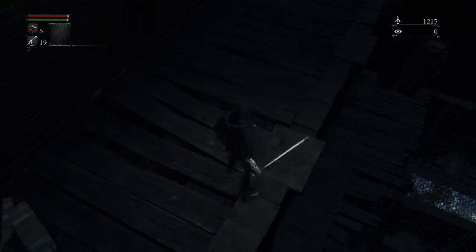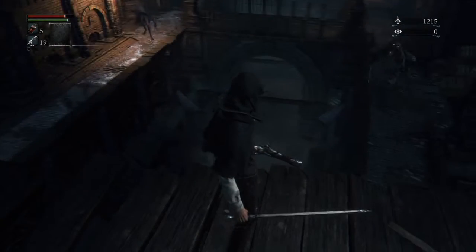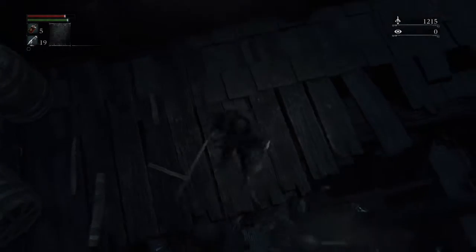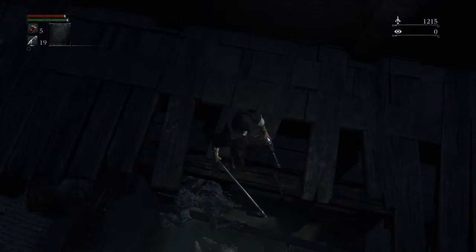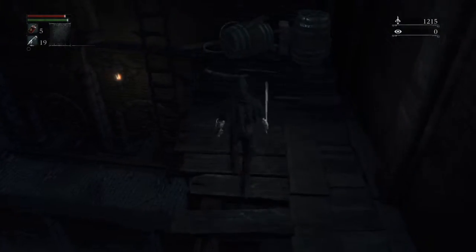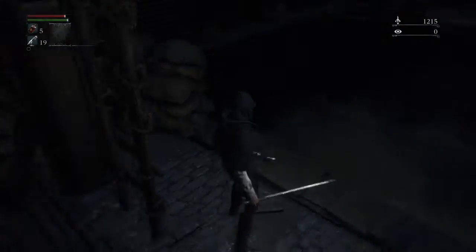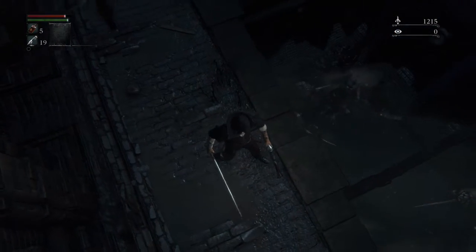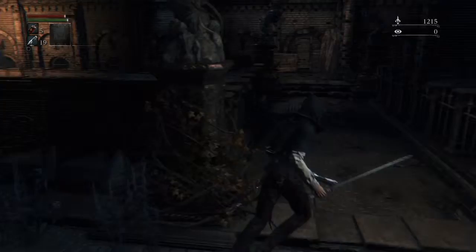So there's the wolf — make your way down these steps here. It looks like I might have to fight him. If he would just fall down, that would save me quite a bit of trouble. Good, he's fallen down there, which he'll likely use against me on the way back. But he's at least out of the way for now, so we need to progress further down this little sewer way here.